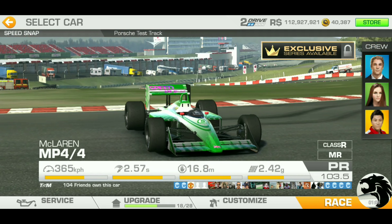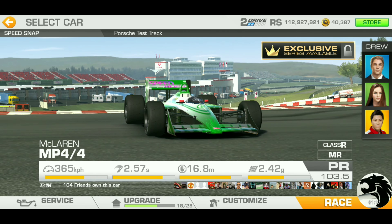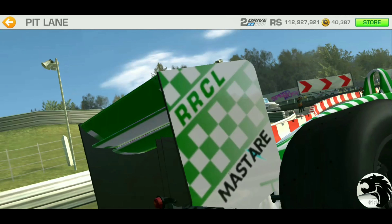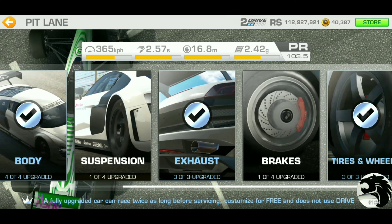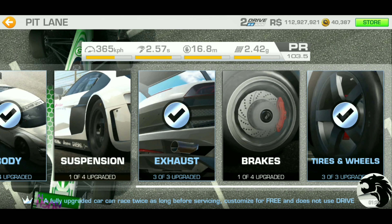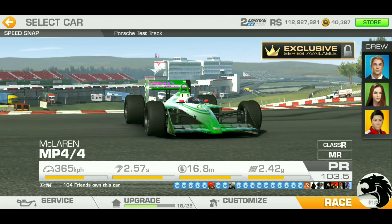Let's start with the speed snap at Porsche Test Track Dynamic Circuit. My PR is 103.5 because that's how I won this car in the special event last year, and I have not raced it since. I spent 500 gold to get it up to PR 103.5.